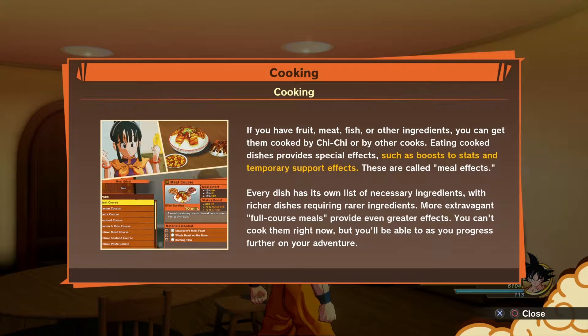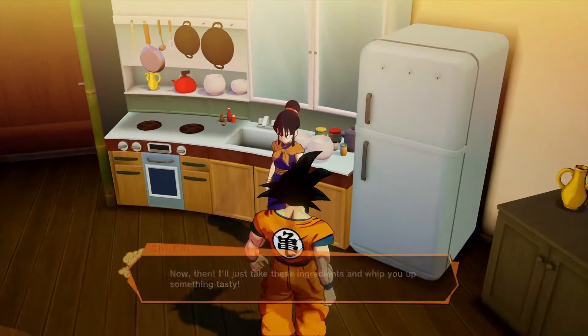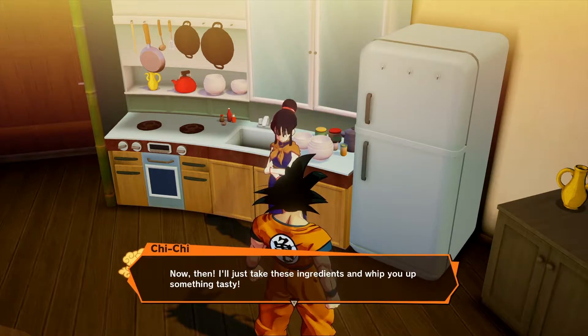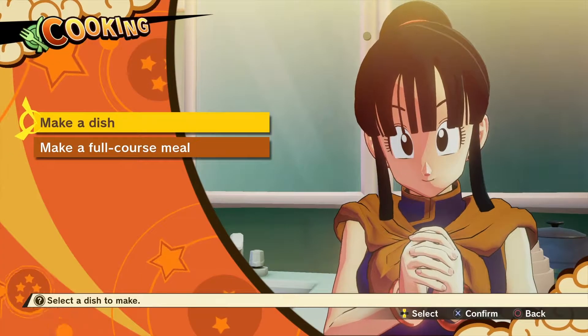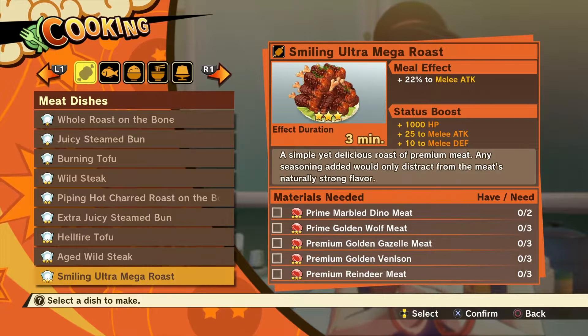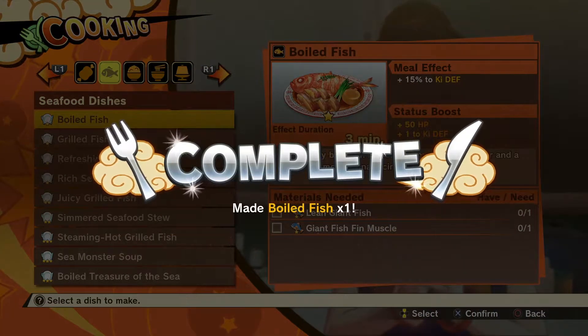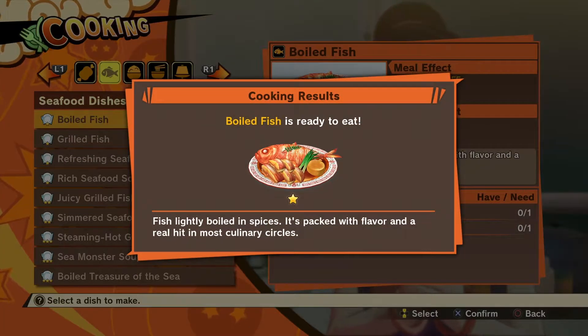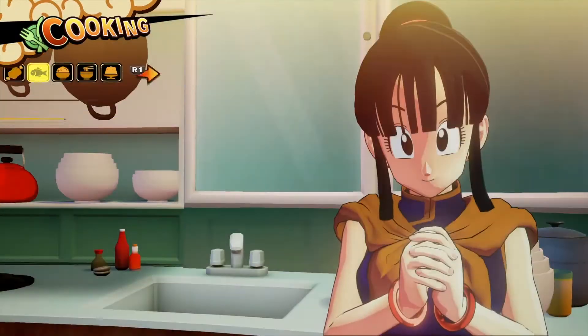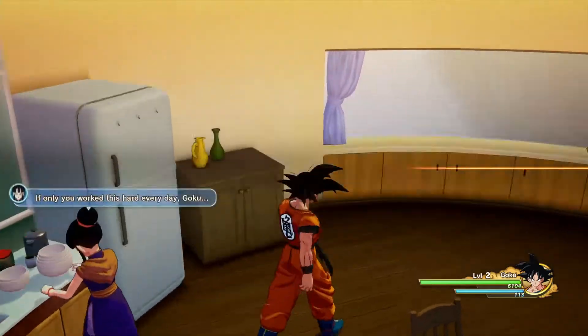Eating cooked food dishes provides special effects — does this boost the stats? That's pretty standard RPG stuff. Chi-Chi says she'll take the ingredients and whip up something tasty. Make a dish — it's like boiled fish. Fish slightly boiled in spices, packed with flavor and a real hit in most culinary circles. Well, thank you Chi-Chi, I tried to bring home good fish.